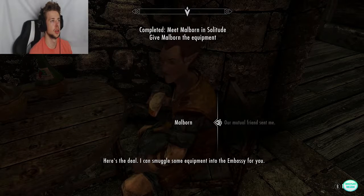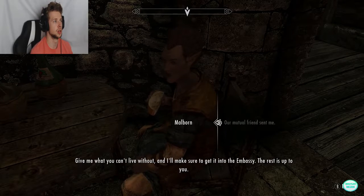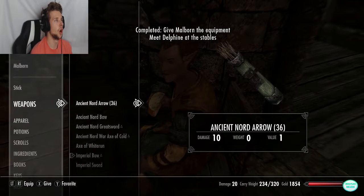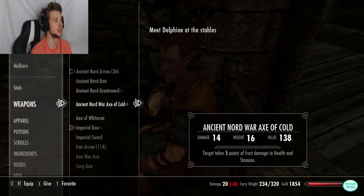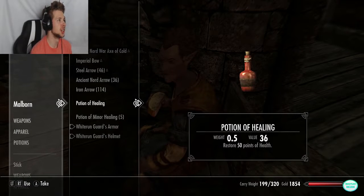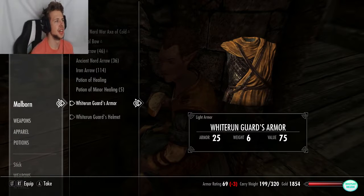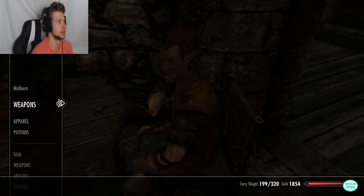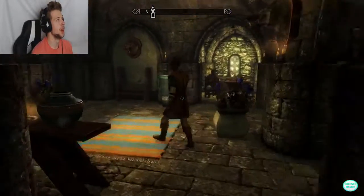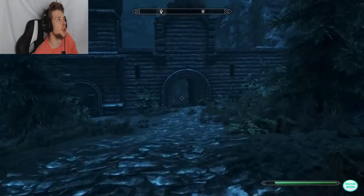Give Malborn what you can't live without and he'll get it into the Embassy — the rest is up to us. I'm going to give him my axe, my bow, a load of arrows, and a couple of healing potions. That's all my healing potions but I need loads more. I'm taking Whiterun guard armor because that's got the best armor, I think. I need some shoes. I wonder if Lydia is allowed to come with me.